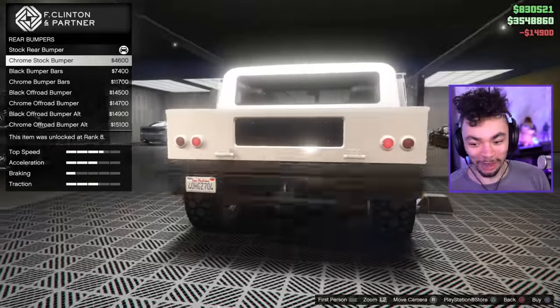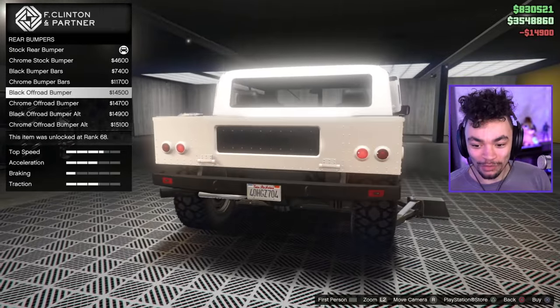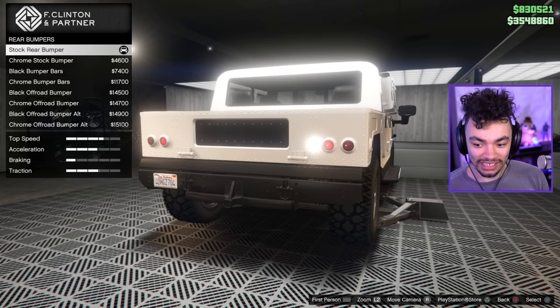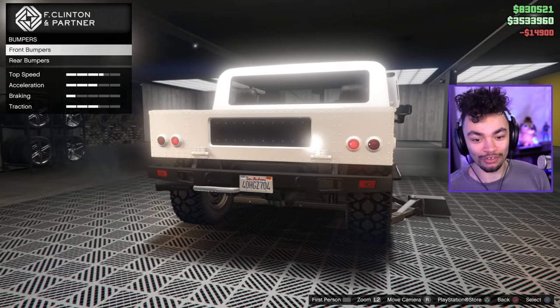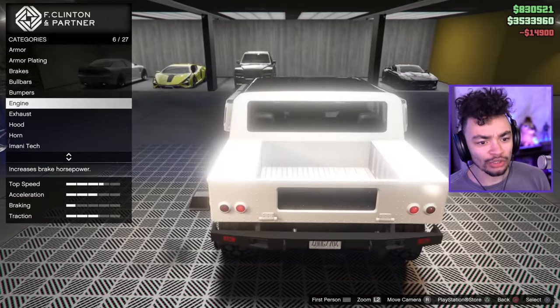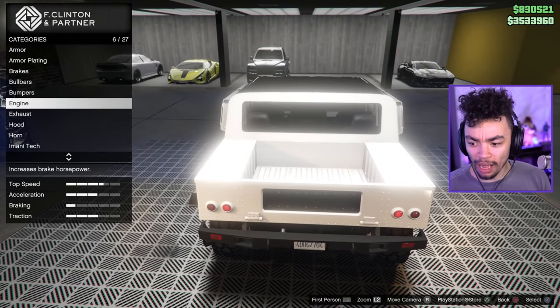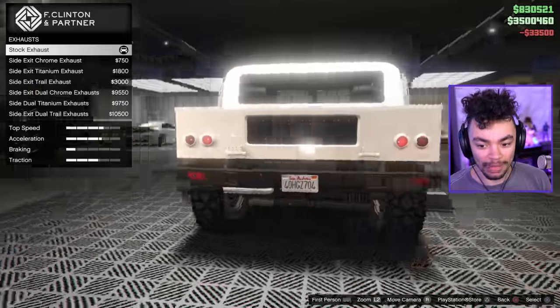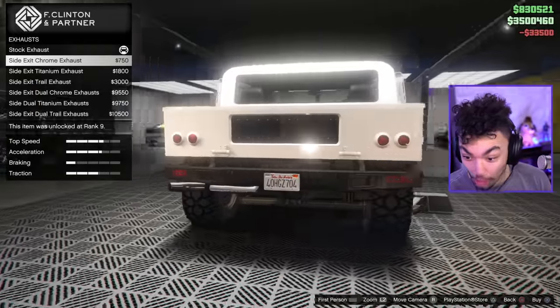Not going for the last option for once. We've got rear bumpers about the same — going for the black matte colored one, opposed to the chrome. What is that other car? That might be one of Franklin's whips. Oh, that's the exhaust option.